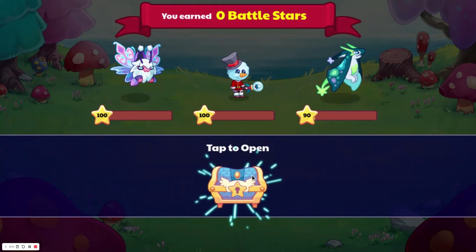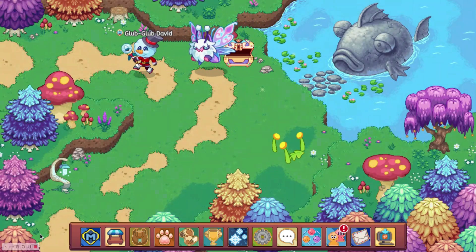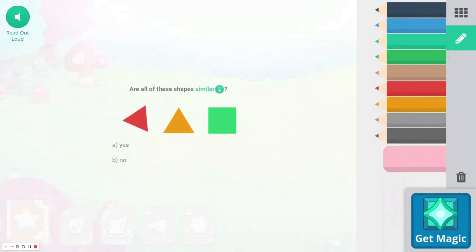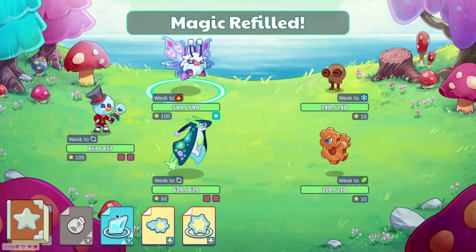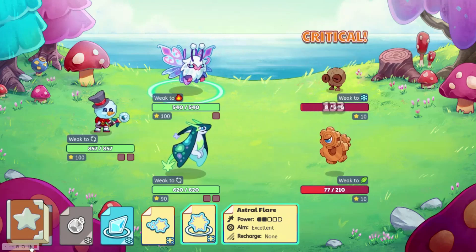The next thing I think Prodigy should add is the pet customization update, because that has not come out and it's been a really long time since we first got confirmation that it was coming. I think they should make it so that you can get customization items from a chest after a battle. That would give people a real reason to do battles, since there's not really any reason to do battles after you complete the game, and this would give people more stuff to do in the endgame.